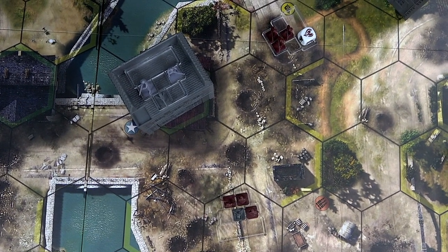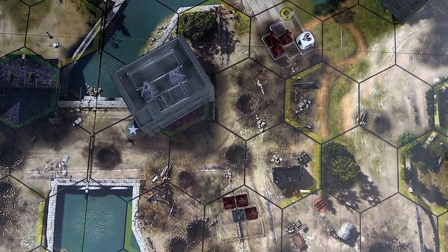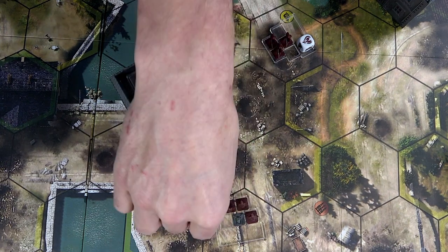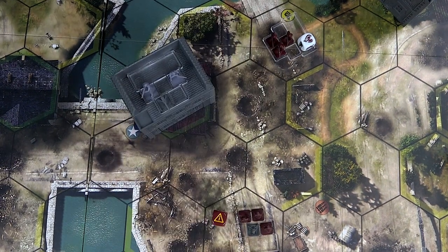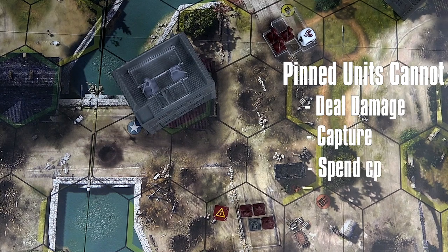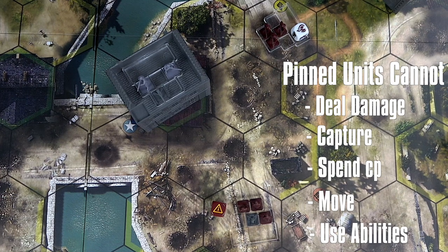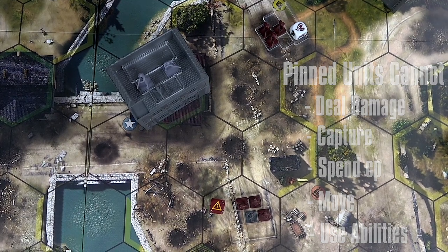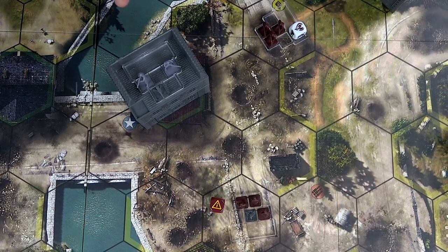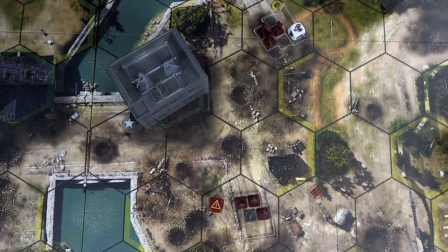Machine gun teams have the pin ability, which occurs at the beginning of the damage phase before any damage is assigned. They choose any legal infantry target, who becomes marked with a pin die. A pinned unit cannot deal damage, capture control points, spend CP, move, or use abilities. Units remain pinned until the end of the round. While pinned, units can still spot for their allies. Units inside a building or a vehicle cannot be pinned. Machine gun teams themselves also cannot be pinned.